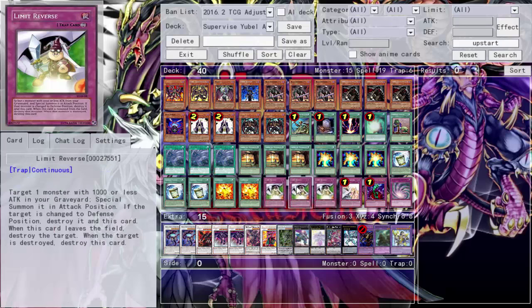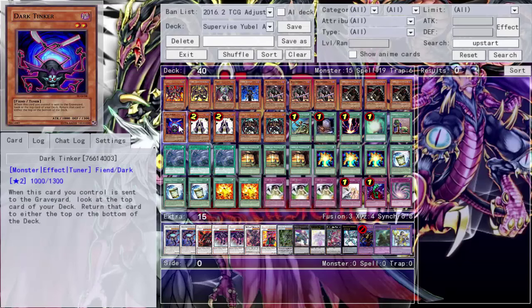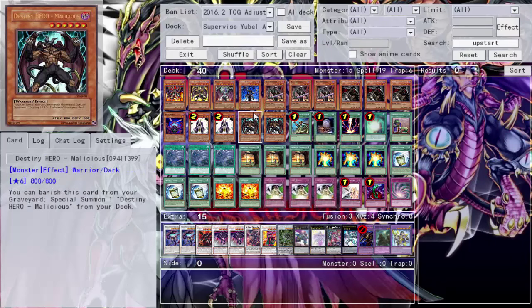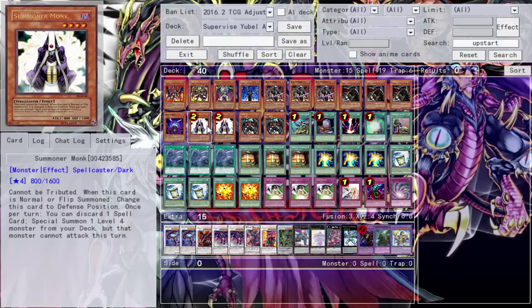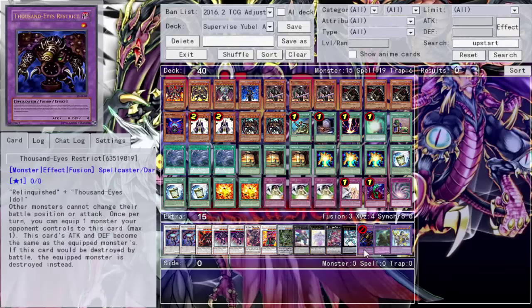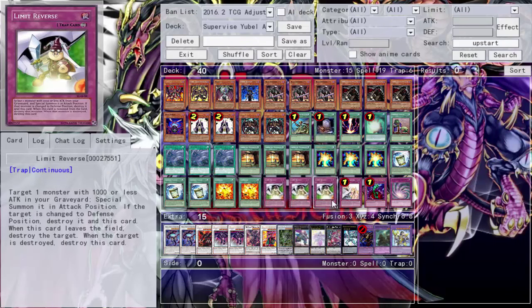Triple Limit Reverse — of course for You Bell. You summon You Bell, turn into Fans, destroy, summon Terror. But it's not just You Bell: you can summon Tinker if you didn't do the Beatrice plays. You can Mally banish Mally, summon Mally, then Limit Reverse summon Tinker since it's 1000 ATK. You can also summon back Summoner Monk at 800 ATK. Last but not least, you can summon back Thousand-Eye Restrict — it doesn't need to be summoned properly. So you can revive it with Limit Reverse, Call of the Haunted, or Oasis, and now it's here to stay.